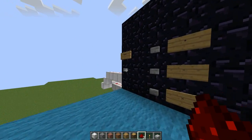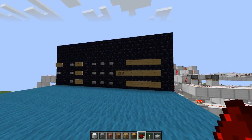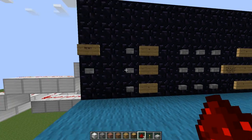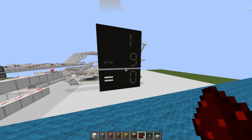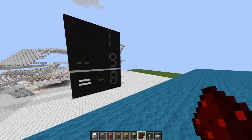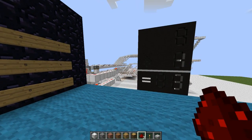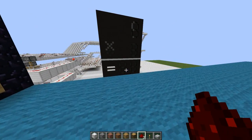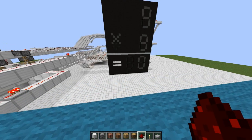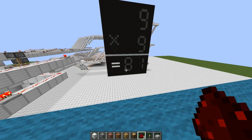So now let's do the smallest and the biggest number. Let's first do the smallest number — that's 1 minus 9. So let's check what happens. Negative 8. Reset it again. 9 times 9. So now it will take the longest. 81. So that's right.